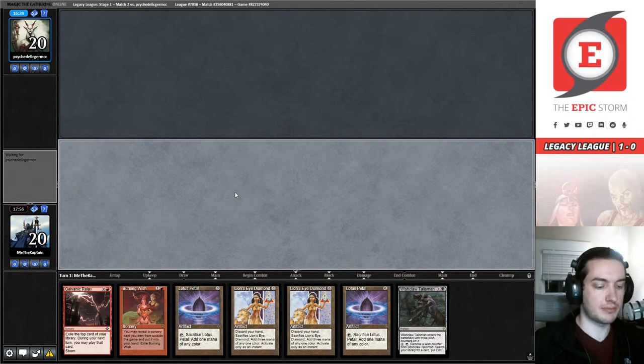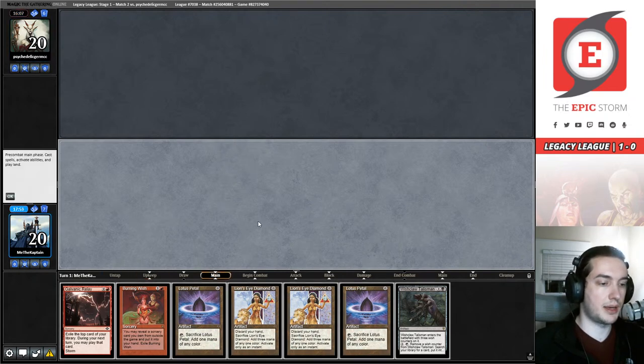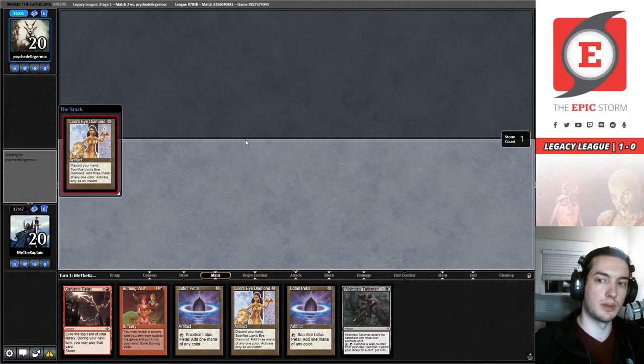They mulligan to six. I really do like my opponent's username — Psychedelic Germ CC. I don't know what the CC stands for; type it in chat and we'll figure it out together. They are really not tuning for combo. Oh — they're going to Force Lion's Eye Diamond!